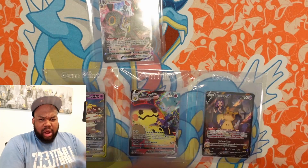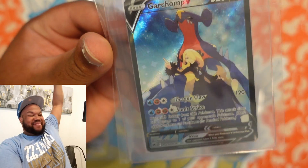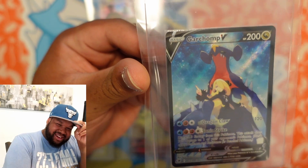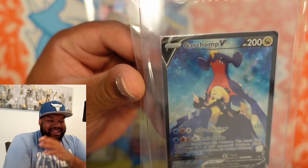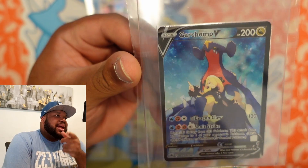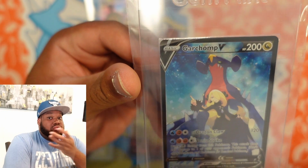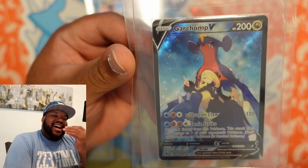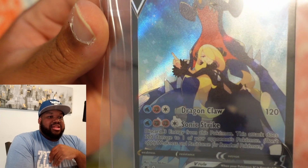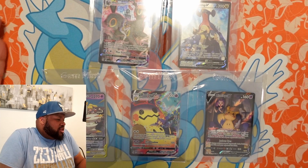Number one — who else? Cynthia and Garchomp V. There's nothing more to say. It seems like every one of these update videos ends with me and the Cynthia card. I had all the Cynthias except for the tag team one in Cosmic Eclipse — I don't have that one yet, I really want it. But I have all the other Cynthia cards. This Cynthia card is amazing. And that is my update video for Trainer Gallery Alpha cards.